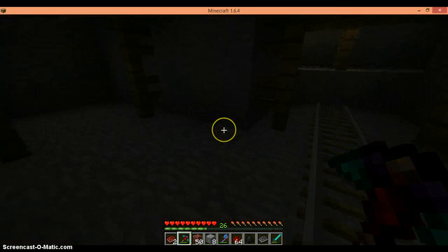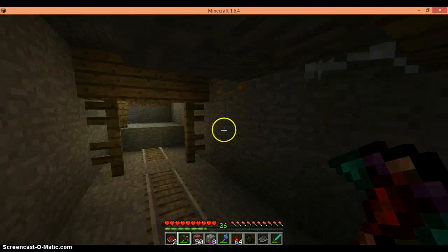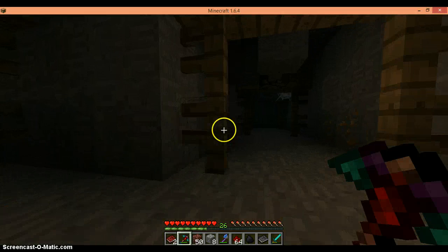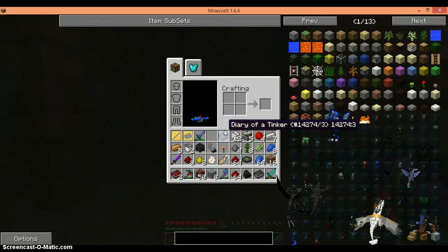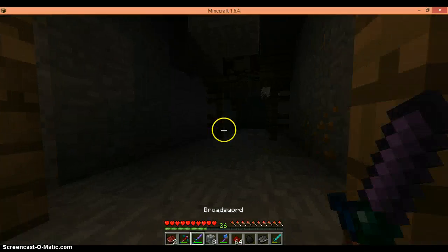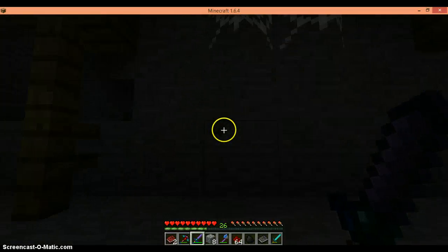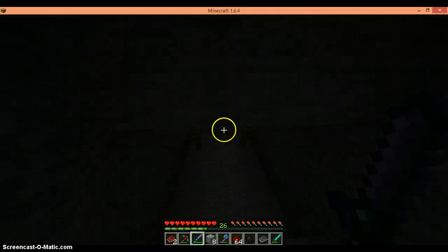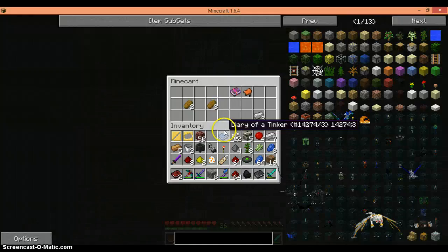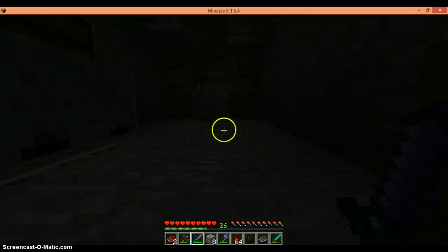Cobwebs? No problem — Morph mod. Oh, here's my broadsword. Looks a little different because I added a feature, so things can drop their heads. An enchanted book for respiration — just what I don't need at the moment.